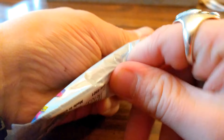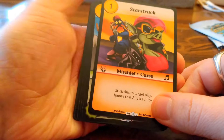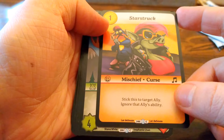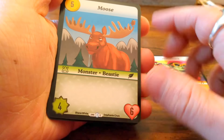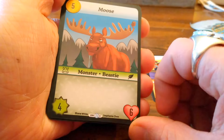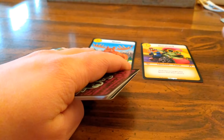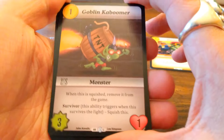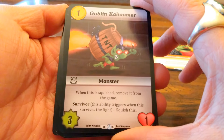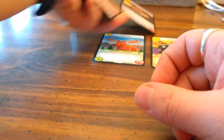Alright, we got Starstruck — from the Bard class, very cool. Moose, there's a little bird on top, I like the bird. Rocking Barrel — get yourself a Squirrel. We've got a Survivor: when this is squished, remove it from the game. Kind of a one-for-three, a good little card right there.